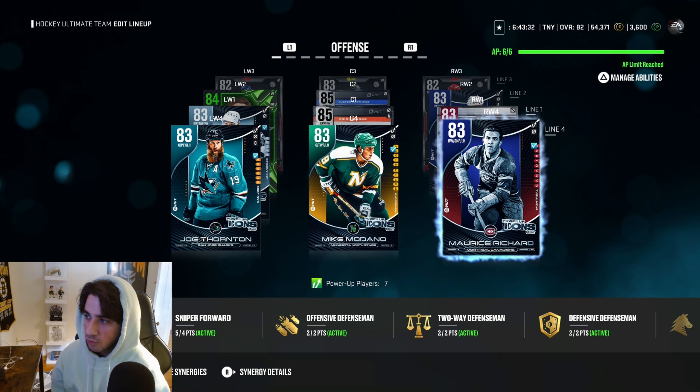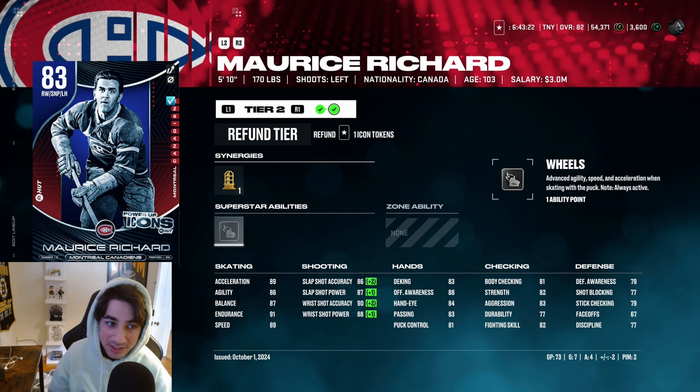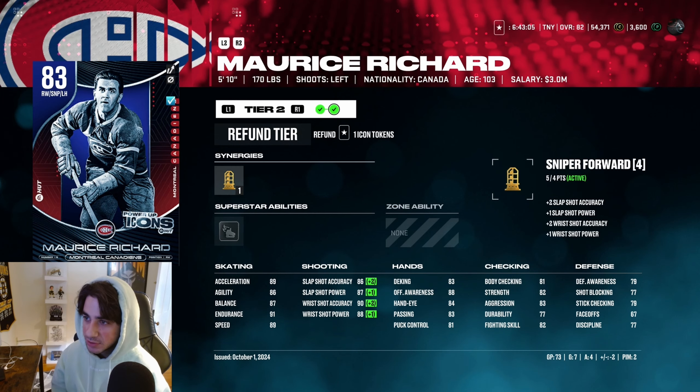Maurice Richard is also really good — he's 5'10" but has 89 speed and acceleration, 87 balance. It's actually kind of hard to bump him off the puck. 81 body checking — his AI lays people out. Every stat is good besides stick checking and defensive awareness, and deking isn't that great either. But 90 wrist shot accuracy, 89 speed and acceleration, 87 balance, 91 endurance — just a great all-around card with sniper forward synergy.